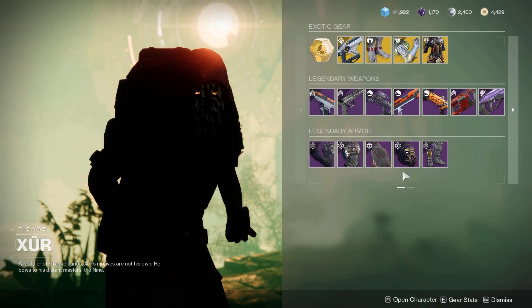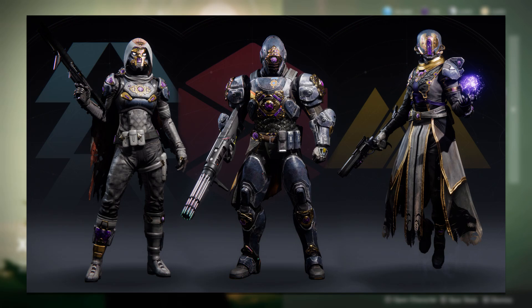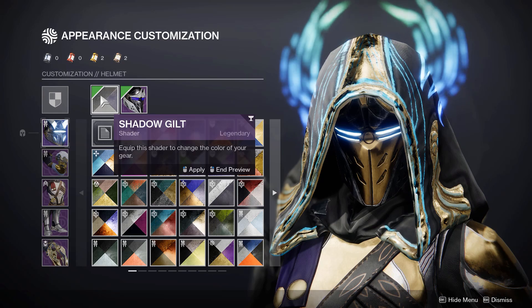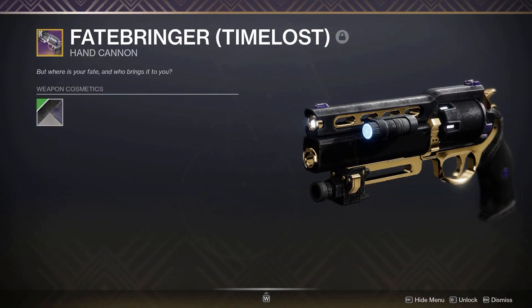Xur is on Nessus this week and he's selling the Opulence set. Something you should know about these pieces is that when you dismantle them you will get the Shadow Gilt Shader, which is a sunset shader from the Menagerie. You have until Tuesday to grab this set and shader.